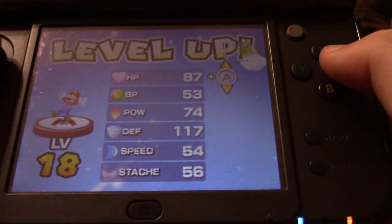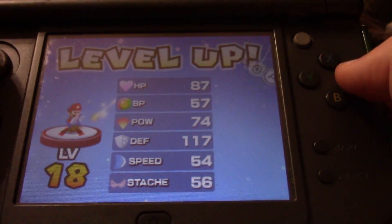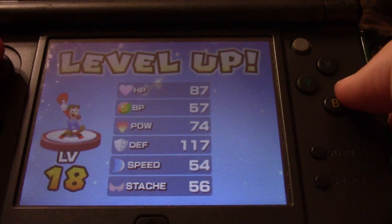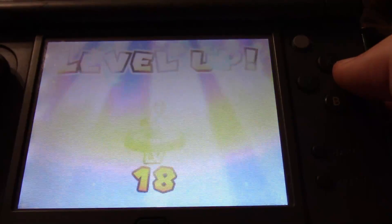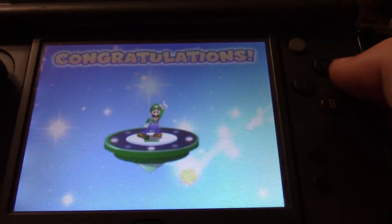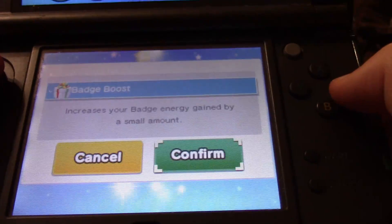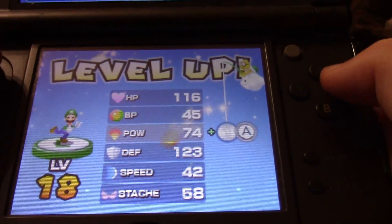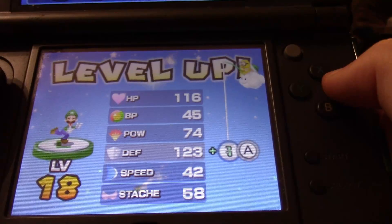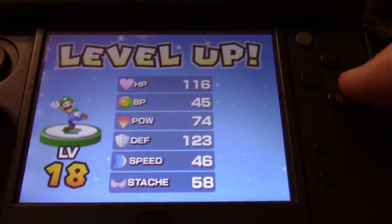That was like 3 BP for each one. Mario is like 10 BP more than Luigi. Since Mario reached level 18, we also have the Flower Rank for him. Let's do Badge Boost for him too — only 2 BP though. His speed is high and his BP is better now.